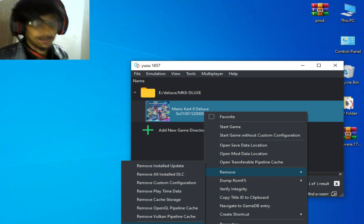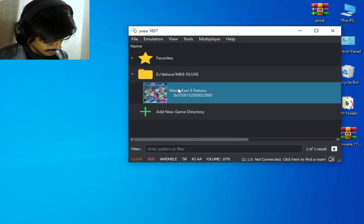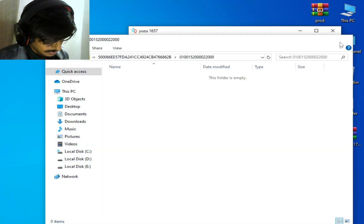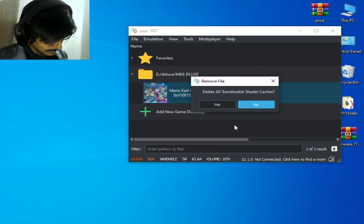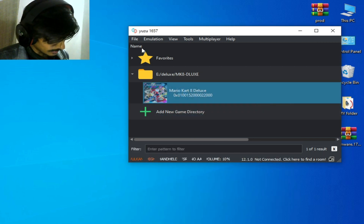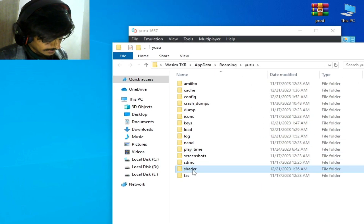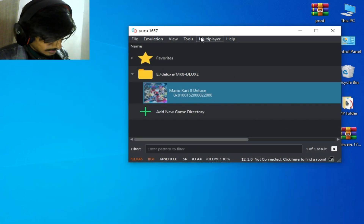Right-click and go to Remove All Pipeline Caches. Then right-click the game again, open the save data location, and right-click to Remove All Pipeline Caches. Now open the Yuzu folder and delete the shader folder from here.